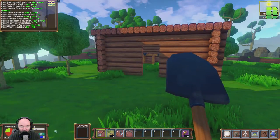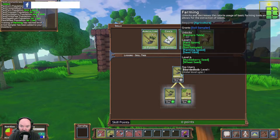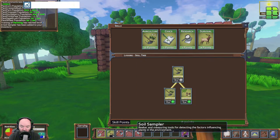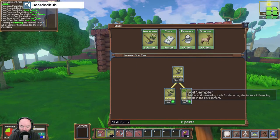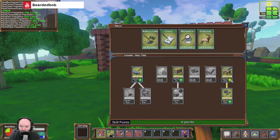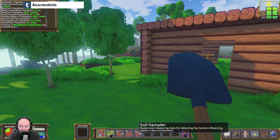Today we're going to get the farm going. I've left the server on a little bit, she's got 12 points — I'm going to leave it on a bit longer so we can continue and get a few more. We're going to add the farming tools; that should give us the scythe and the soil sampler — that's new.